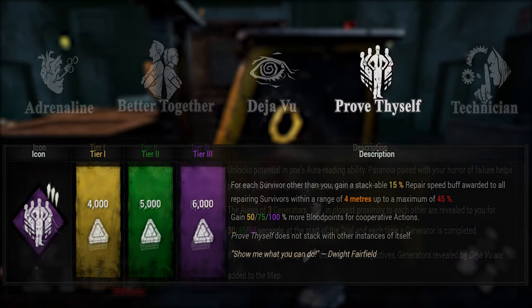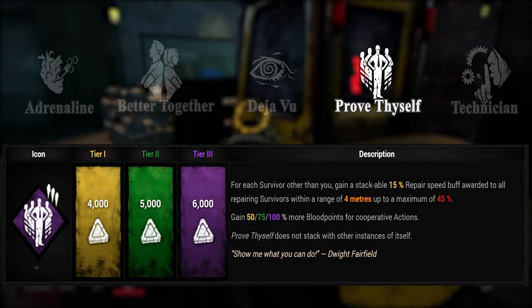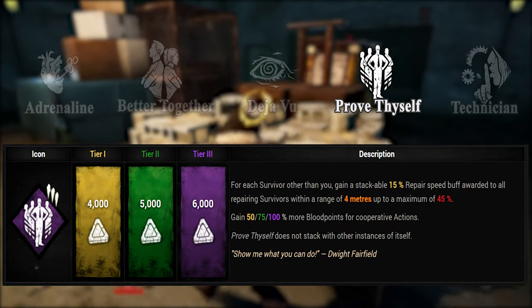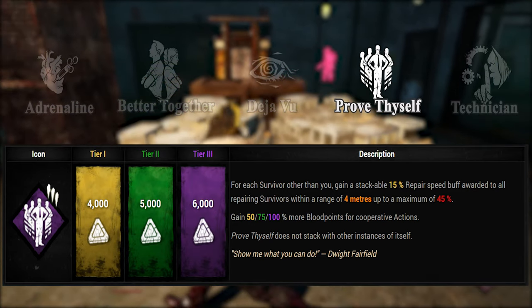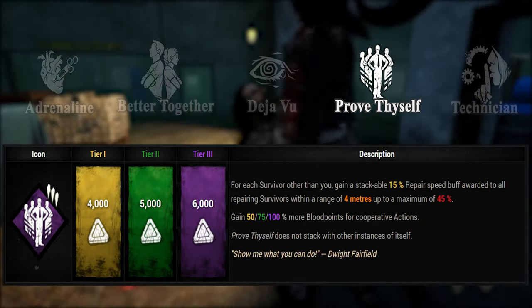Prove Thyself. Prove Thyself, a teachable Dwight perk, will shave off the 15% repair speed penalty. Additionally, you will receive a huge bonus to cooperative actions, also known as repairing together with other survivors. This effect is not sleeper OP or anything, but solid and great for farming blood points.